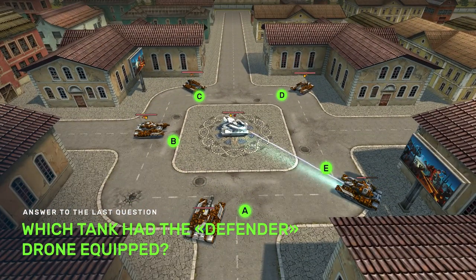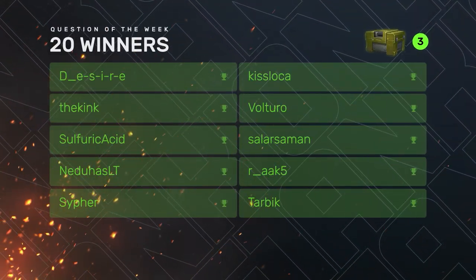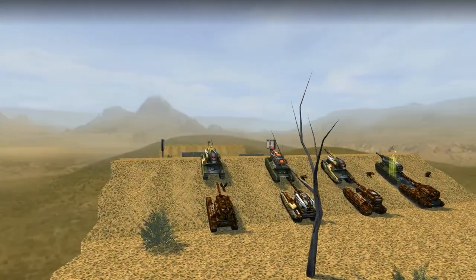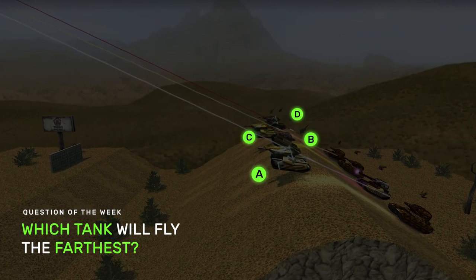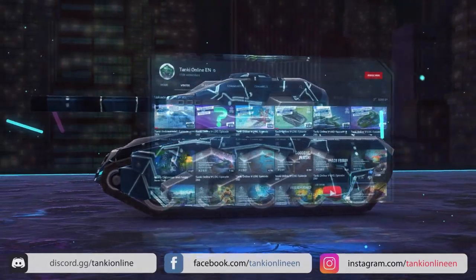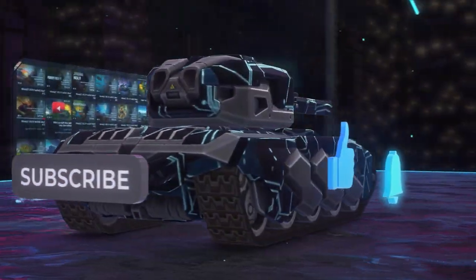Last time you had to guess which tank had the Defender drone equipped — the correct answer is D. Congratulations to the winners! And here is the next question. That's all for this week. Hit the thumbs up button if you watched this episode on Friday. We are open to your ideas and suggestions — let us know in the comments. Don't forget to submit your answers to the question of the week via the special form in the description. Subscribe to the channel and see you next week. Bye!